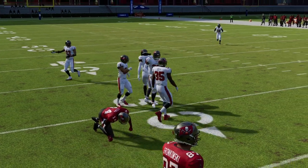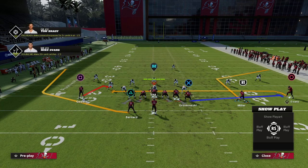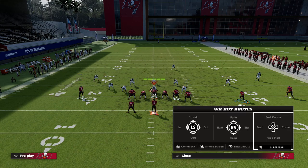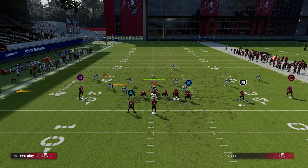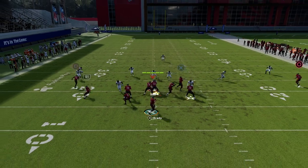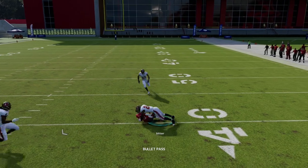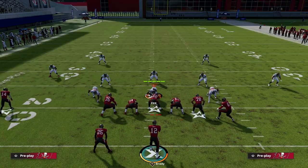The other thing that's really interesting about this concept is how it works to the backside. You can motion this over and turn it into a post. If you don't want to do that, you can leave it and turn it into a corner. If you're going to turn Miller into a post, I recommend a backside in-route from Mike Evans. We're just trying to get underneath everything, and if they come underneath those zones, you've got that post coming over the top of it.